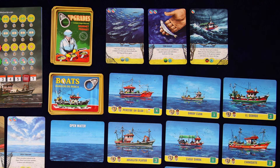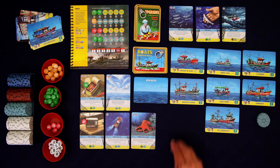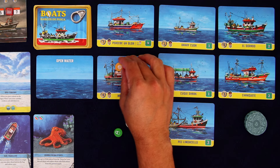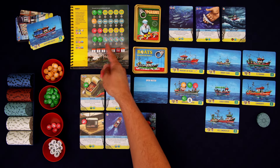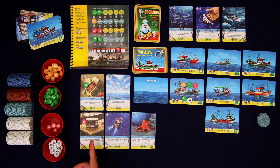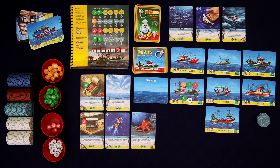On to round six. We have our four boats that we need and we're going to need to be careful not to overfish. Okay, I love this — let's keep that. We're going to be able to sell that for eight, plus one for nine, and then plus two for eleven. So that's going to be worth eleven — that is really good.